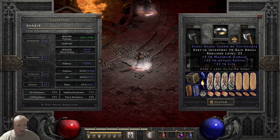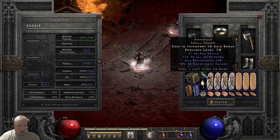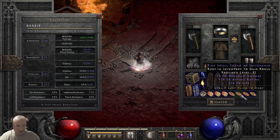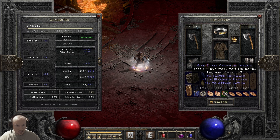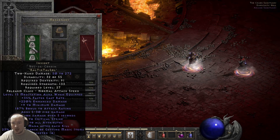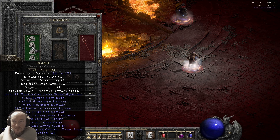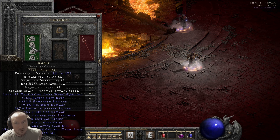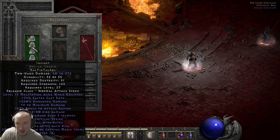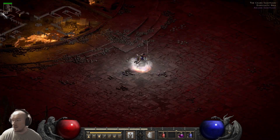We got a bunch of max damage charms, a Combat skiller with plus seven faster run/walk, more max damage charms, Torch and Annihilus, and then a bunch of charms with faster run/walk and some max damage — just some random charms. Then we got a trash Insight on here that I literally just threw together over the course of making this video. I traded a Lem rune for a Sol rune because I didn't have one to make the Insight. Not a big deal — I had like six Lem runes in the stash.